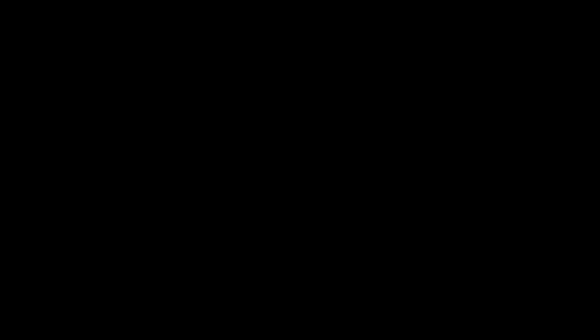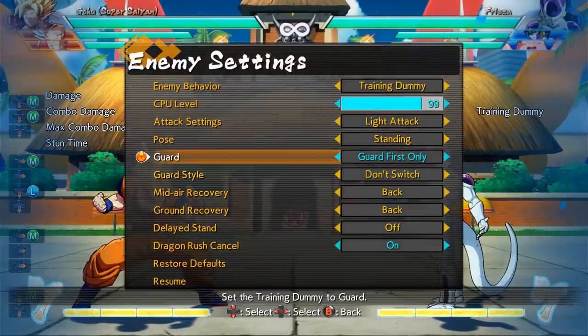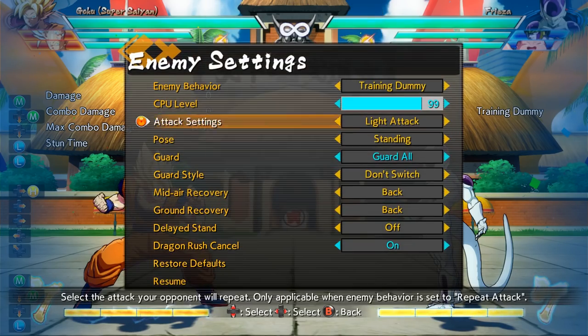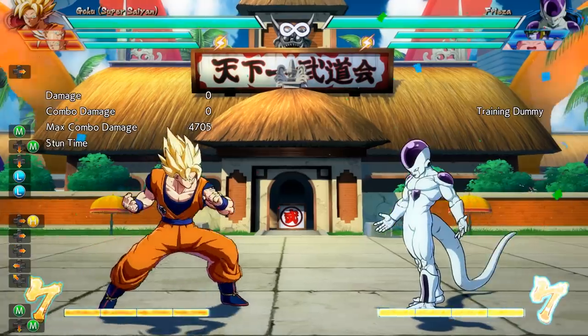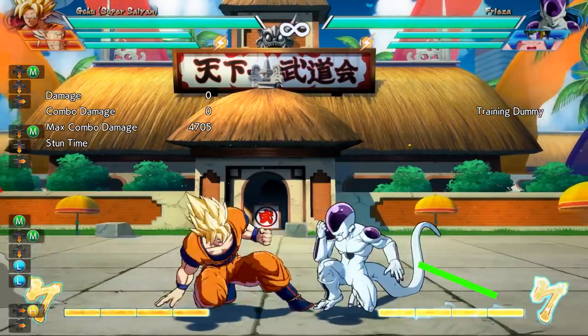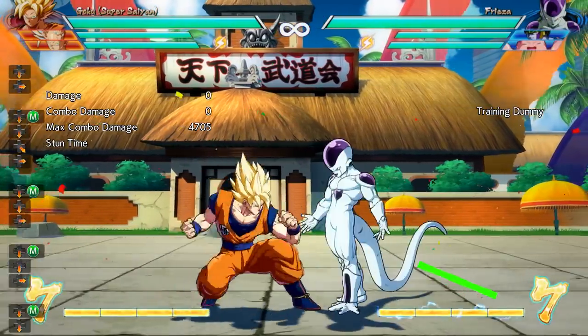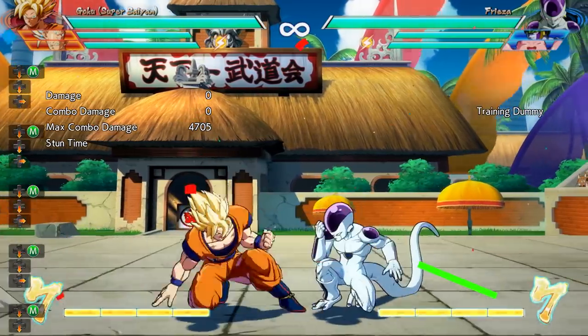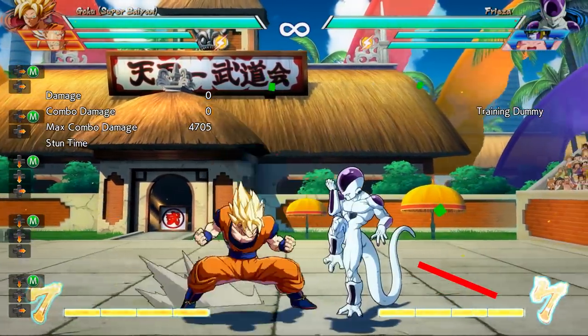Before we get to the advanced ways to get around somebody that's blocking, we should probably start with the basics. There are two different ways to block in Dragon Ball FighterZ. You can block by holding back, or you can block by holding down back. Usually holding down back is the best way to go because it blocks a lot of quick lows and normals. The only thing that blocking low loses to is overheads, which you have to block by just holding back on your controller.